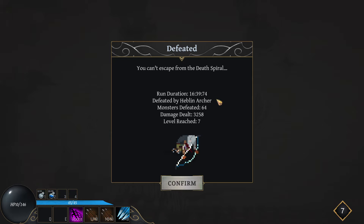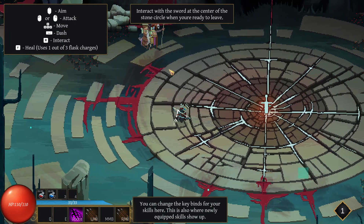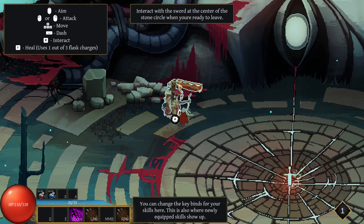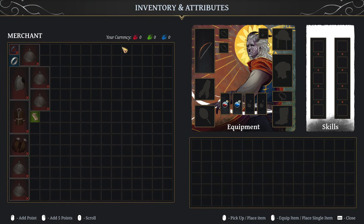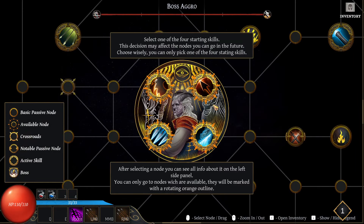Defeated by an archer — huh. But there was only the potion thrower alive. What the fuck just happened? Was that like a trap on the ground? If that was a trap on the ground, it's impossible to see when your screen goes black and white.